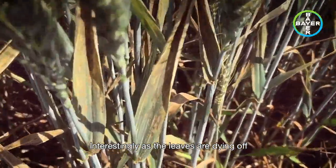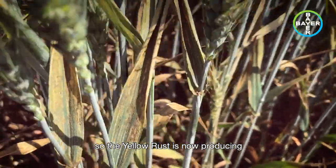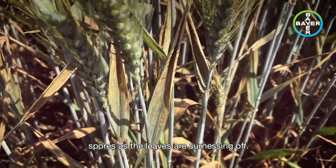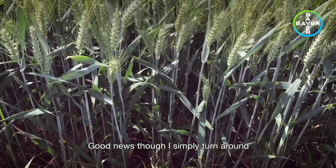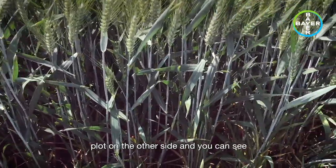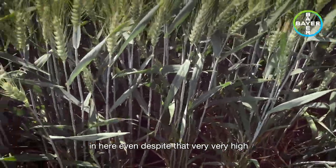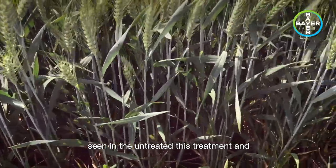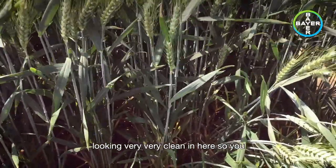Interestingly, as the leaves are dying off — perhaps you can see the little black dots — the yellow rust is now producing the teleospores, the resting spores, as the leaves are senescing off. Good news though: I simply turn around, cross the pathway, look in that treated plot on the other side, and you can see that even despite that very, very high pressure from yellow rust we have seen in the untreated, this treatment and indeed the others on the trial are looking very, very clean in here.